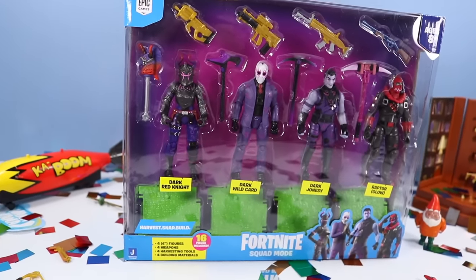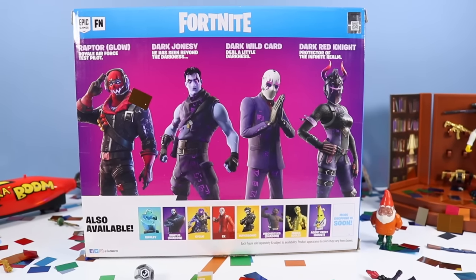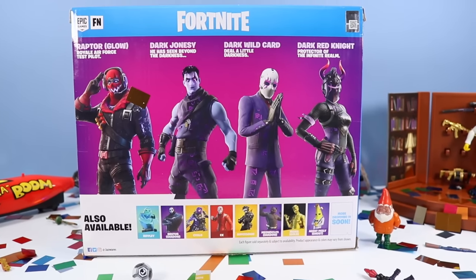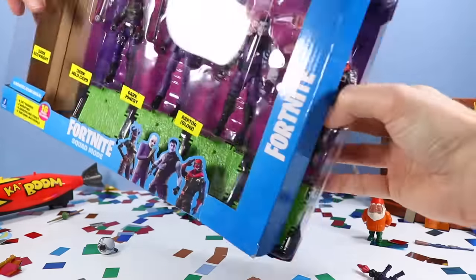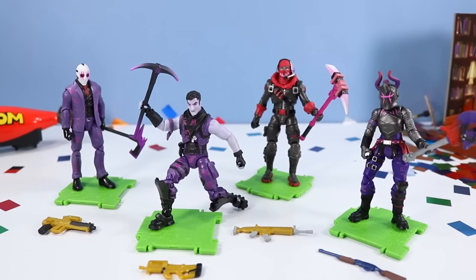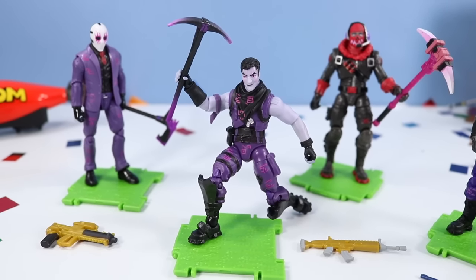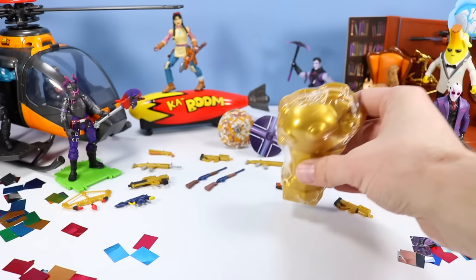Perhaps I should have opened this squad mode pack before the Choppa — that would have given us four figures to add. On the back of the box: Raptor, Royal Air Force Test Pilot; Dark Jonesy; Dark Wild Card; and Dark Red Knight, Protector of the Infinite Realm. Out and about with the Dark Squad Mode pack — really good coordinating team here. I like Dark Jonesy, it's simple yet very fun. And then Dark Wild Card — I always like how sinister the Wild Cards can look. Let's try two more Mythic Goldfish.